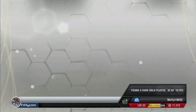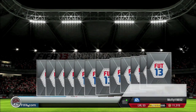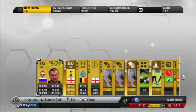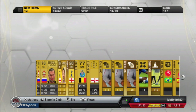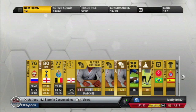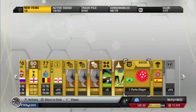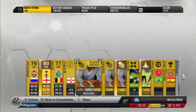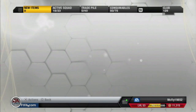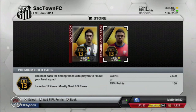Here comes the first pack. We get Aaron Lennon in a 4-1-2-1-2 formation — very nice for the first pack. We also got some rare contracts and a couple of okay kits in this pack, but I think Aaron Lennon is definitely the highlight. Now let's keep this going and move on to the next pack.